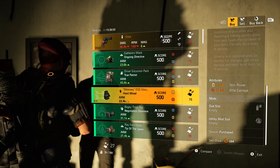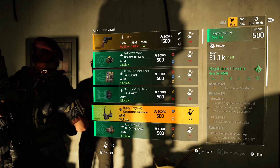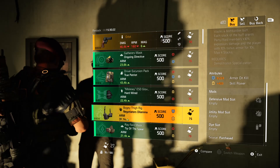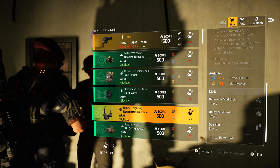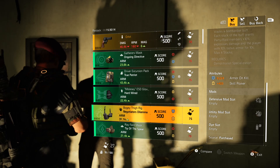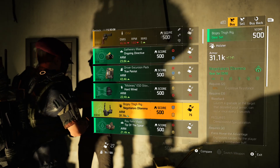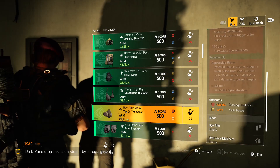Negotiator's Dilemma holster — blue and yellow: armor on kill and skill power, both fairly low. It comes with a blue and yellow mod slot but the armor on kill and skill power are both not that great, so don't even worry about it. Tip of the Spear mask comes with a red and yellow: damage to elites at 29% and skill power at 257, and it also comes with a red mod slot.